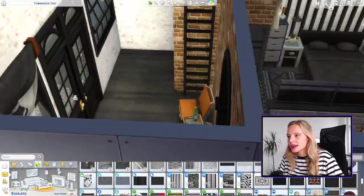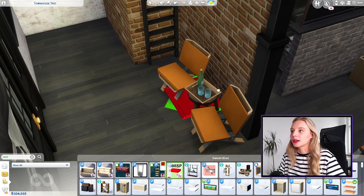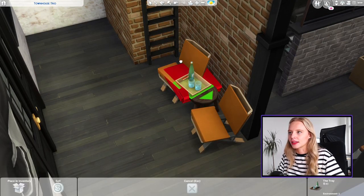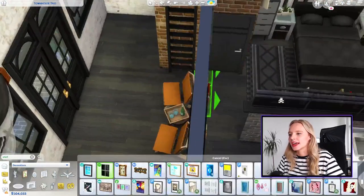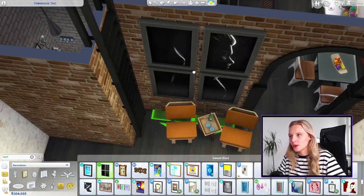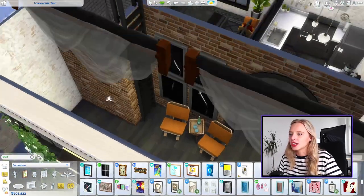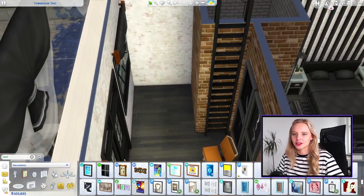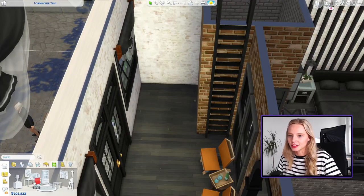I briefly started this entranceway. That tray is definitely floating — let me fix that. Here's the plan: we'll do the desk in that corner, a waiting area for clients at the entrance, and upstairs a vanity area. I think we need more framed art sets up here — I really hope we can change the artwork in them. I want to keep it black-and-white, which fits her style of photography way better. Clean, black-and-white artwork is exactly right for this space.